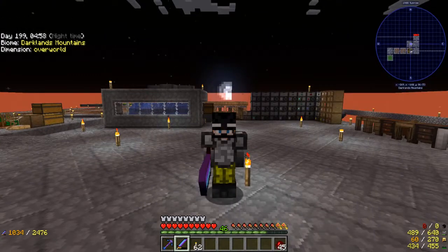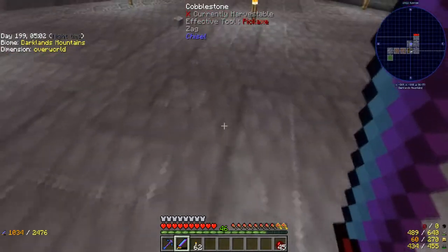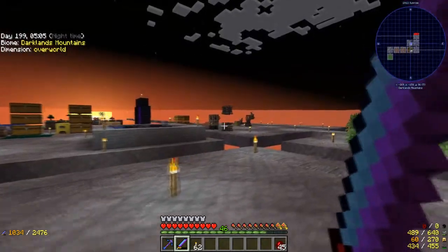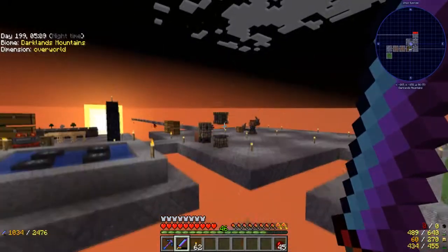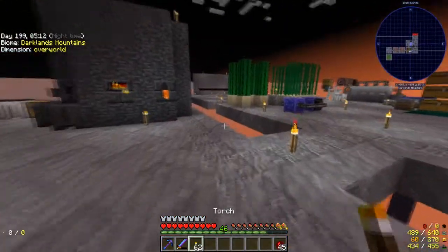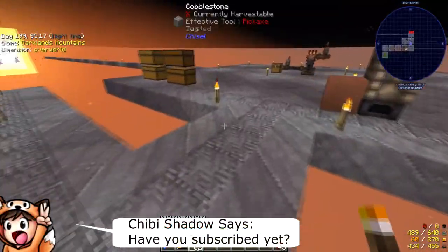Hello everyone and welcome back to another episode of Project Ozone 3. We're on episode 5 and last episode we started getting into embers, which you can see over there. I've just noticed that the top of the stamper is not lit up — that could go badly on a blood moon, couldn't it?